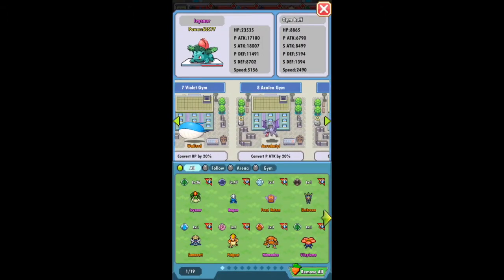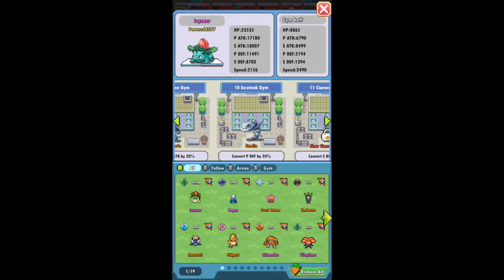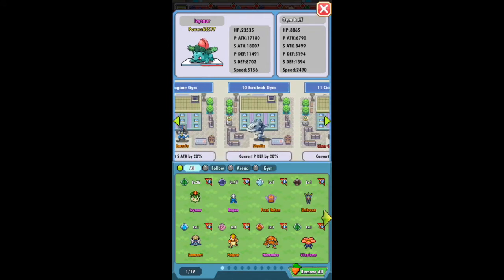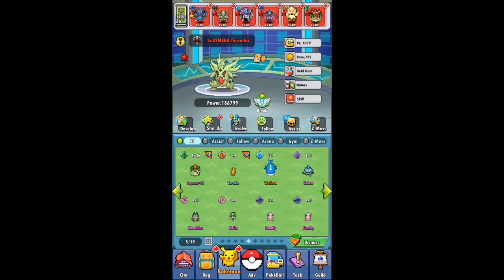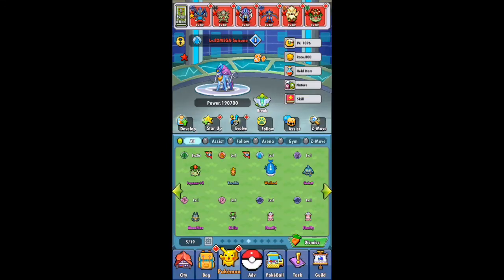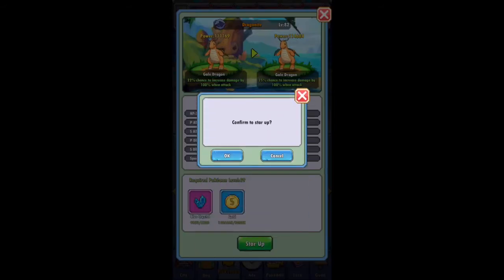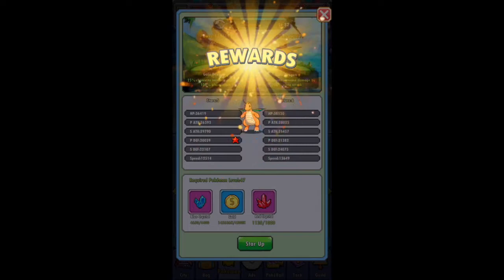Another thing you want to do is beat as many gyms as you possibly can. Beating gyms allows you to use assist mode, where you can put Pokémon into assist attributes which ultimately make your team better. As you can see, I switched Bagong out with a Steelix — Steelix gives my team an extra 7,319 power, which is a pretty substantial amount. So other than your six main Pokémon, make sure you have a backup Pokémon you can throw into assist mode.